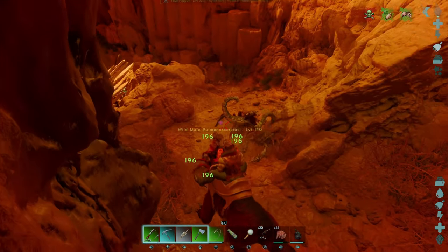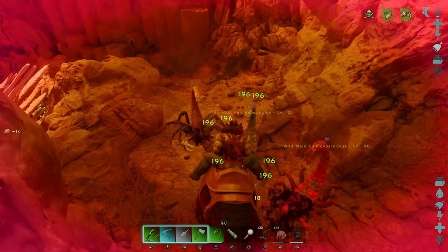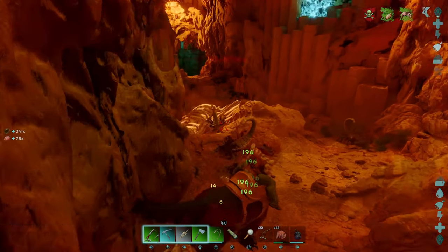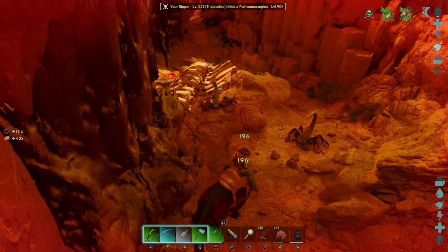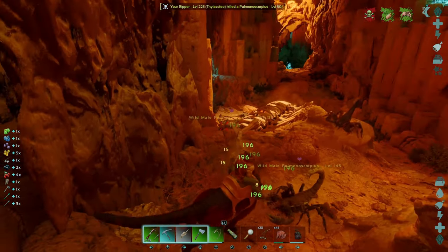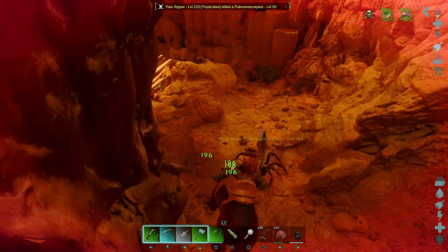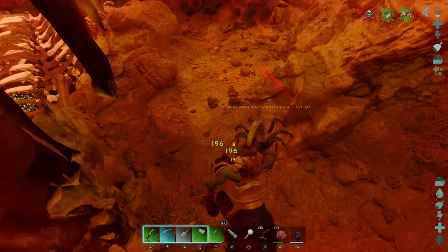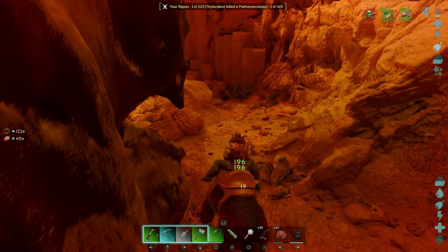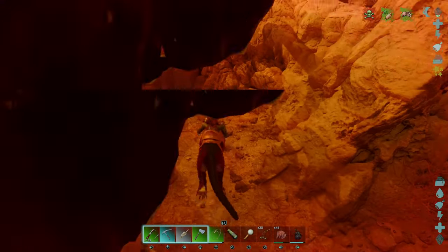I thought there'd be a lot of scorpions in this cave. Yeah, look at that — they just keep coming over the ridge here. That'd be a nice one to tame right there, wouldn't it? Level 145. Not sure if creatures are tameable in this cave — we're going to have to look into that a little bit later on.